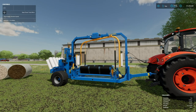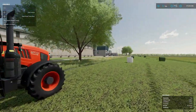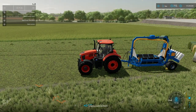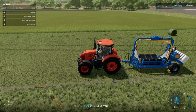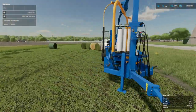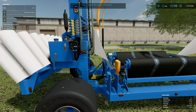Next is something super cool — this is the G4010Q Profi wrapper. This is a standalone piece of equipment. I'm just going to attach it to the tractor and simply pull it away — no tractor needed to operate it. I'll turn off super strength and come over here to unfold the wrapper.